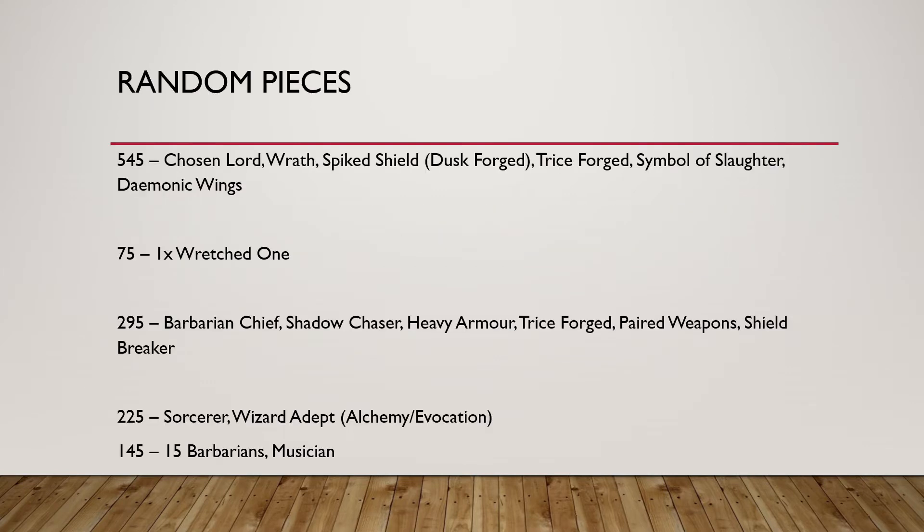Let's look at some random stuff that you can include in your list which I think is quite good. Obviously we have the Rocket Man — a Chosen Lord with Wrath, a Spiked Shield, Dusk Forged, Twice Forged, the Symbol of Slaughter, and Demonic Wings. This setup gives you a Chosen Lord who can fly with Swift Stride and Advance 8. What he brings to the table is a one-up rerollable armor save with the Spiked Shield, so every four-plus armor save you make, you deal a hit back onto the attacker at Strength 5.